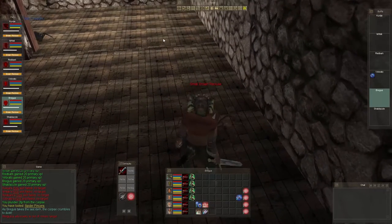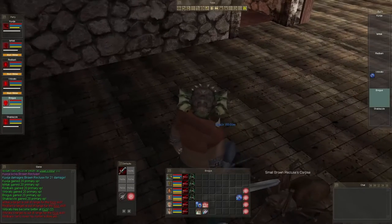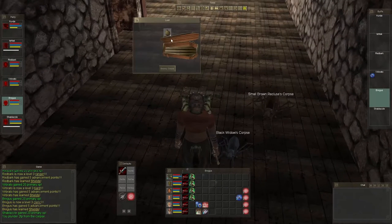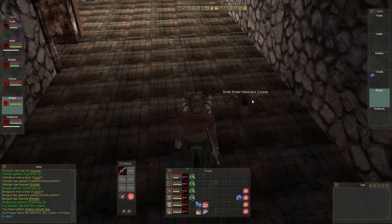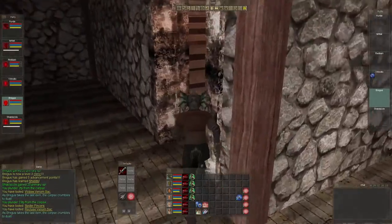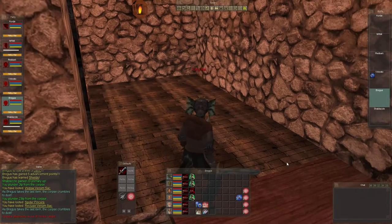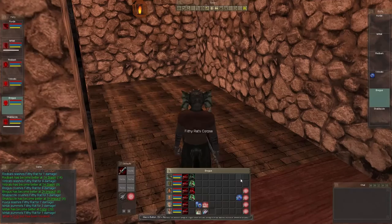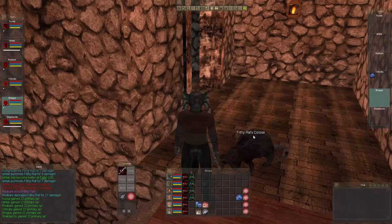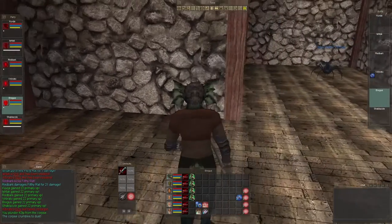We're going to go ahead and try to take this top person. We got some levels again — nice. We only have one more floor after this — well, it's two floors. Two floors and we will be at the named mob.